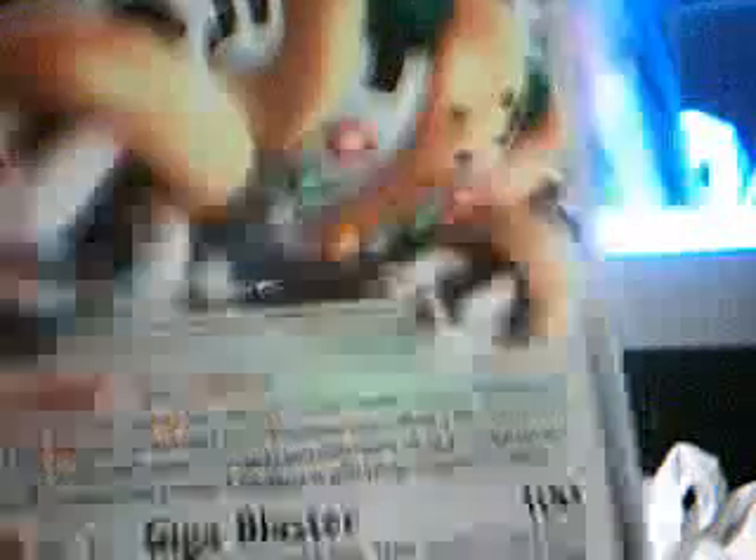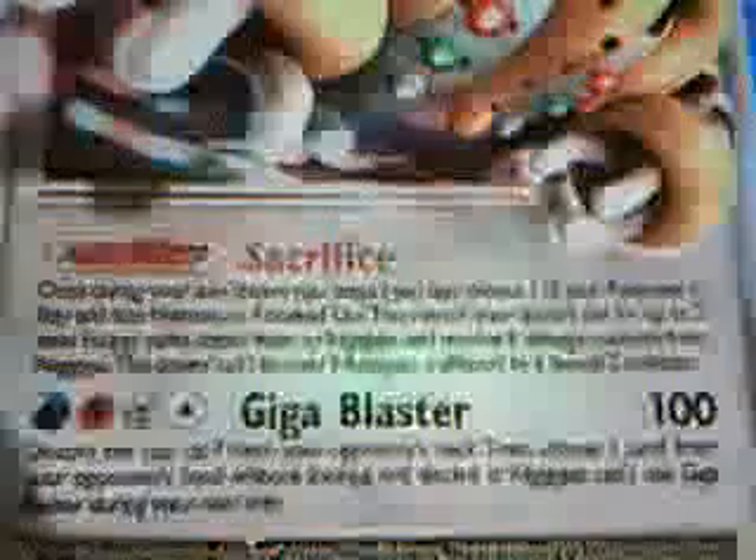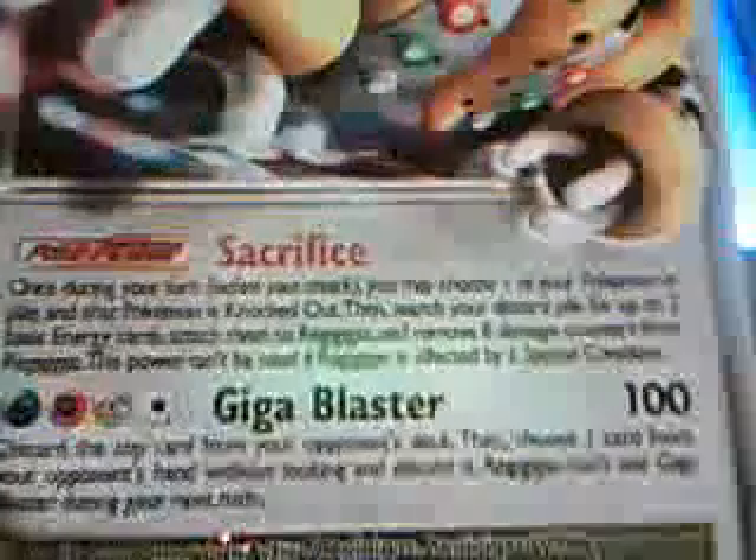Next we have Regigigas Level X. It's got 150 HP, Colourless type. It's pretty awesome and it's huge, jumping out again. It knows Pokepower Sacrifice and it knows Giga Blaster, which is 100 damage and takes a Water, a Fighting, a Metal and one Colourless energy. Giga Blaster is real cool.